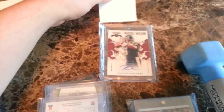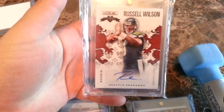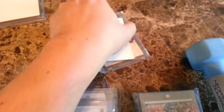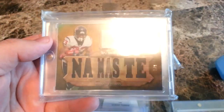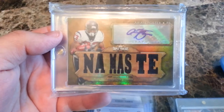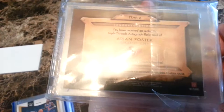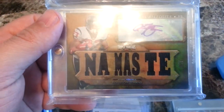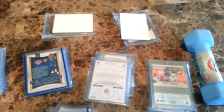The two other chasers: a Russell Wilson Crusades auto — really nice one. And the main chaser, which sold for $100, is a seven-of-nine Arian Foster gold nameplate jersey auto out of Triple Threads. That's really cool. If anybody's interested send me a PM — I want to get these busted soon. Hope everybody's having a great weekend, peace.